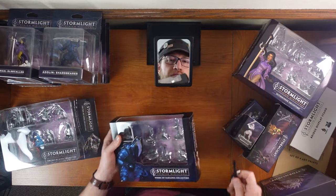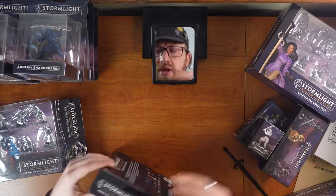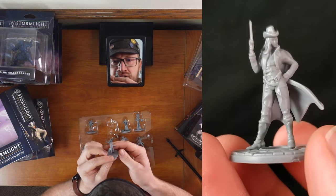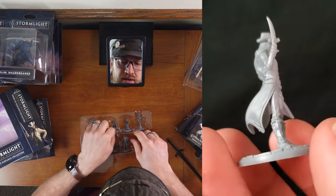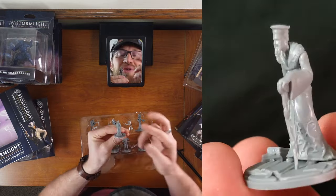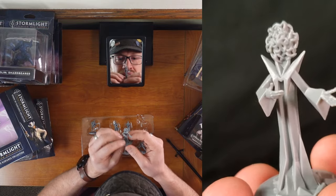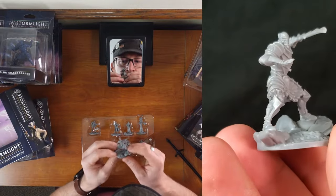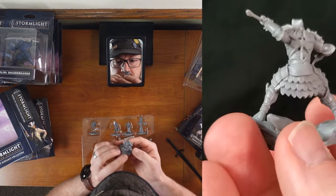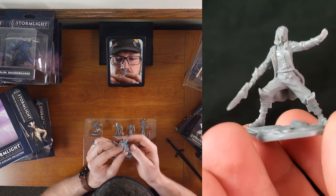Then we have Words of Radiance. Slight spoilers for all of the Stormlight books. Wit. Veil, a.k.a. Shallan 2.0, looking sassy — a little hip-hop there. Teravangian. He's crossing his fingers behind his back — that's so good. Pattern in Shadesmar form. Adolin — this is the same Adolin as the fancy Adolin, cracks in his shard plate. Rock with a bowl of stew. And then Captain Kaladin holding a steel spear.